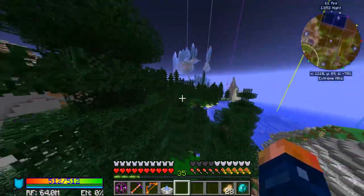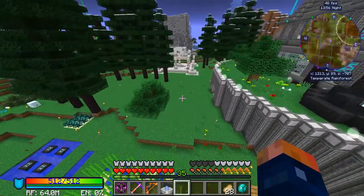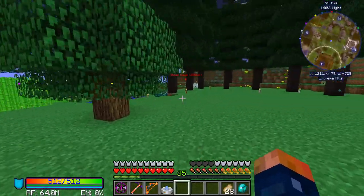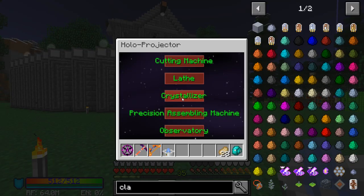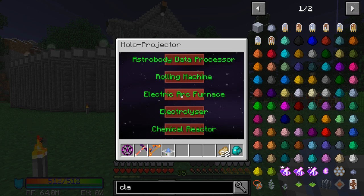And I can make it go a lot faster than this. My walking speed is actually upgraded — I can make it go a little bit faster but I don't want to. So let's go ahead and pop this open. Shift right click to get it to pop open, and we're going to scroll through this list looking for the electric arc furnace.